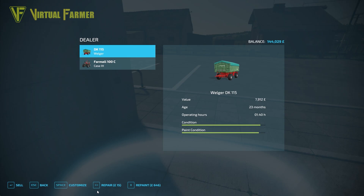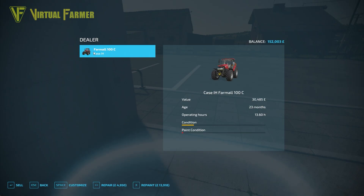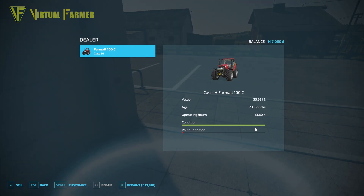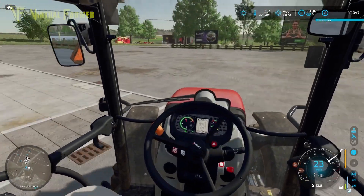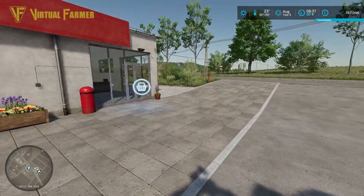We'll repair this tractor, sell this trailer, and then grab a new piece of equipment that's going to really help us with our harvest. First up we've got the trailer - we'll do the £15 repair and the £646 repaint. Before we sell it we'll get £8,640 for that. Then we've got the Farmer here - we need to repair that because it's in really bad condition, and we need to make sure we've got the narrow tyres on it, which we have. So that's all ready for the next bit. We'll head around here, park out the front, and go and get the new piece of potato harvesting equipment.